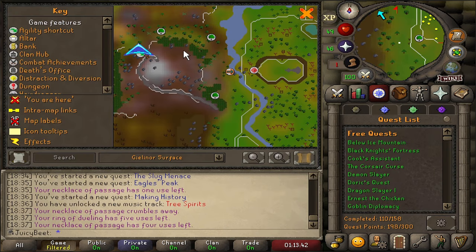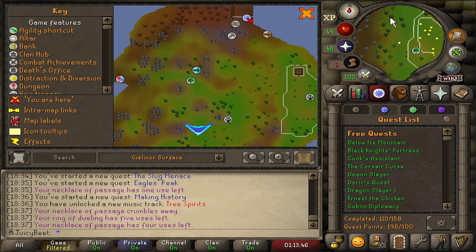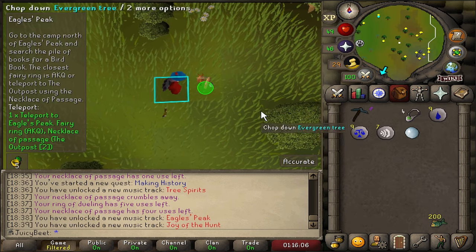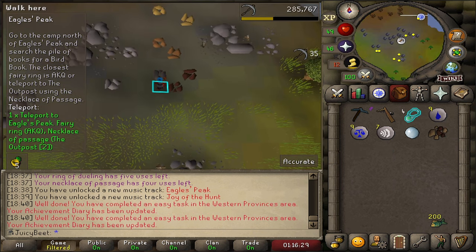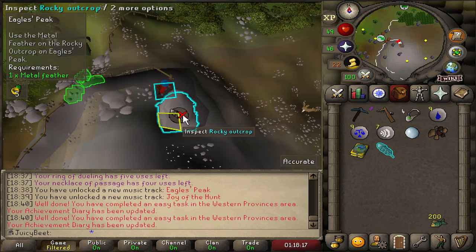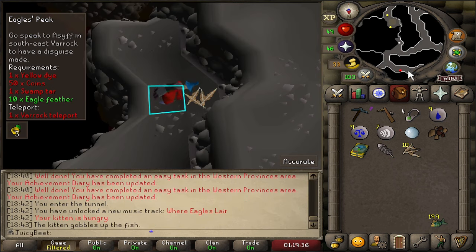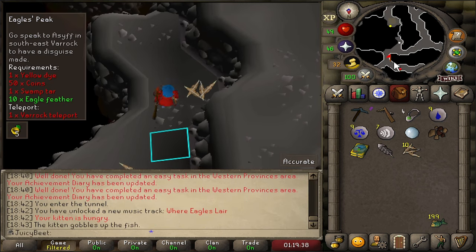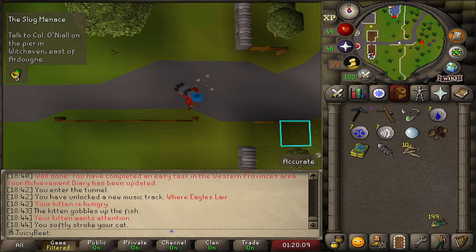From the outpost, we can run up to the Kandarin Hunter area where we can continue Eagle's Peak and get a couple of little diary tasks knocked out. First, catching a Copper Longtail for an easy diary task, and then mining an iron ore at the mine just south of the Piscatoris Colony for yet another easy task. Then we're just going to duck back down and continue on with the Eagle's Peak quest up until the point when we have to leave the area, grabbing our feathers on the way out. And now we're back to Ardougne to continue on with Slug Menace.